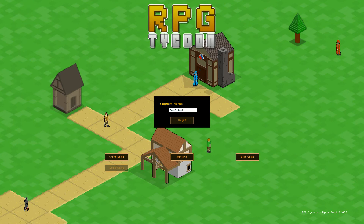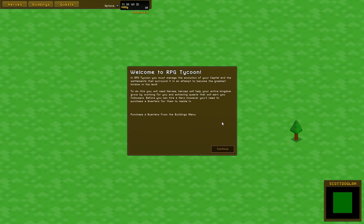Hey, what's going on everybody, ScottDogGaming here. Thank you very much for joining us. As you can see, we're about to start playing a new game, very recently released to Steam Early Access. It's called RPG Tycoon, and as you can see in the bottom right-hand corner, it is alpha stage, so it's literally just come out. I haven't played any of it — about to give it a go, so welcome to RPG Tycoon.